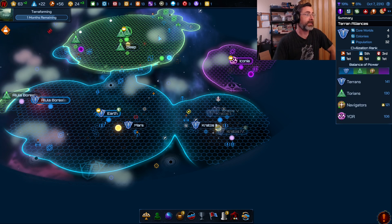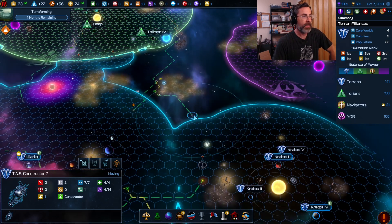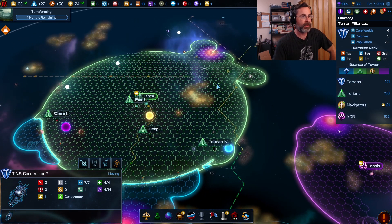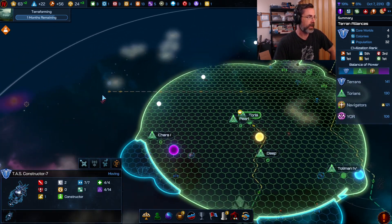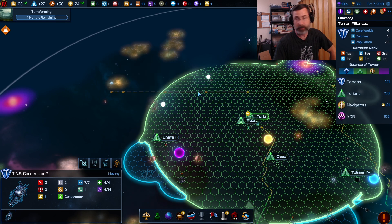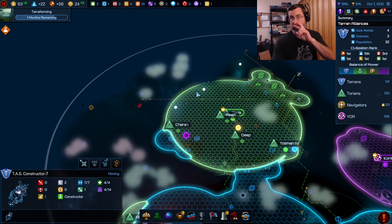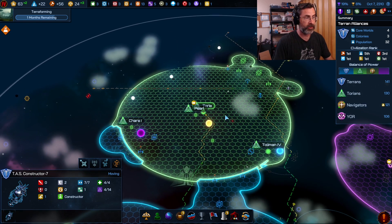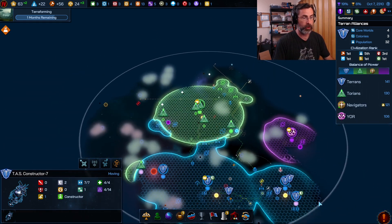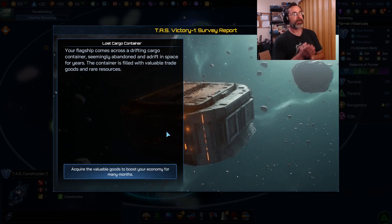We left off trying to get our constructor ships where we want them. One is cutting across because I see a control relic as well as Illyrium over here — any strategic resource we want to try and get two or three with one star base. The Taurians are expanding quickly so we're in a bit of a contest.